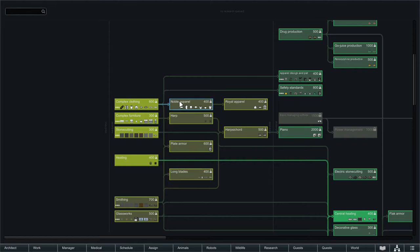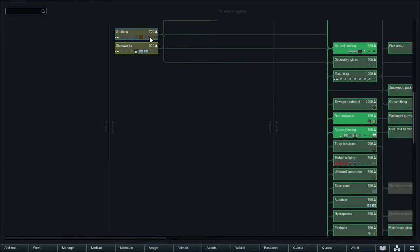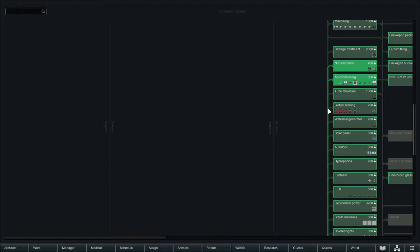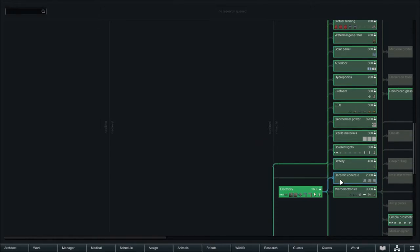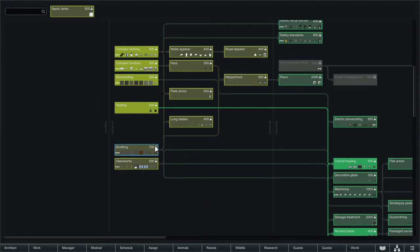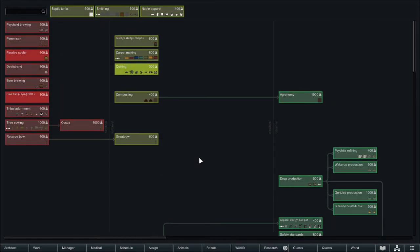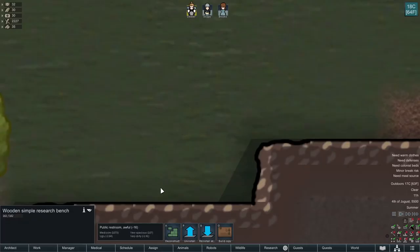I feel like noble apparel is going to be important. Smithing down there. Sewage treatment — this is what we need. Let's get septic tanks going, and then just queue up a couple different things. Let's get smithing into noble apparel, sludge, carpets, composting. Done.